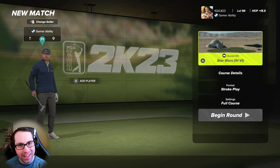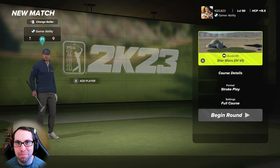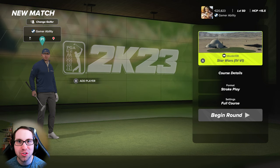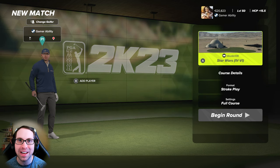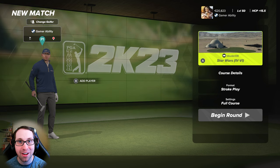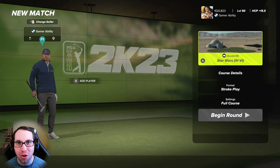What's up everyone, Ryan here, and I'm back with another PGA 2K23 course showcase video. Today we have a special one because this new fantasy course created by the legendary designer B-Brusbriera might just be my new favorite in PGA 2K23. We are diving into the incredible new Star Wars themed golf course inspired by the original trilogy, episodes four through six. If you're a Star Wars fan, you are going to be blown away with the attention to detail and how well this golf course tells the Star Wars story.